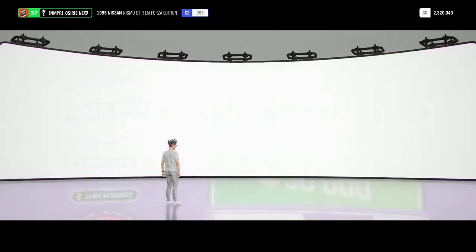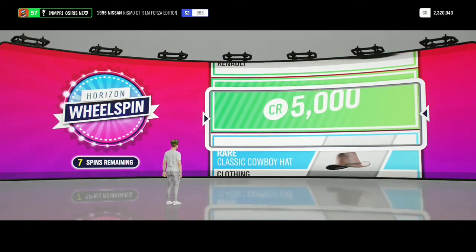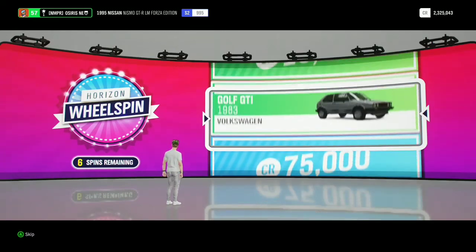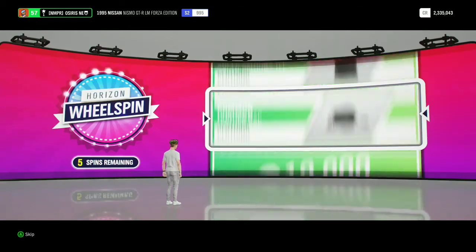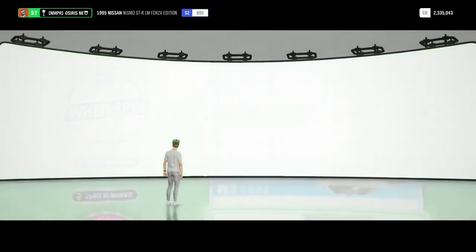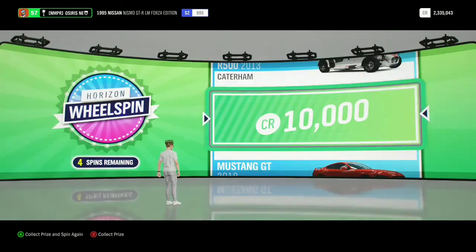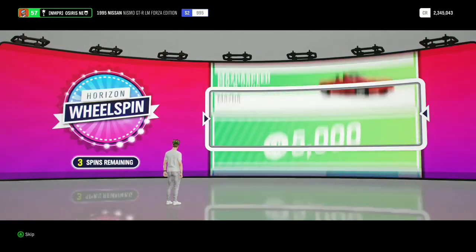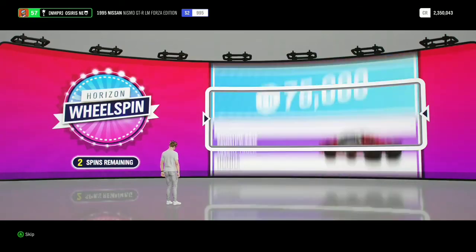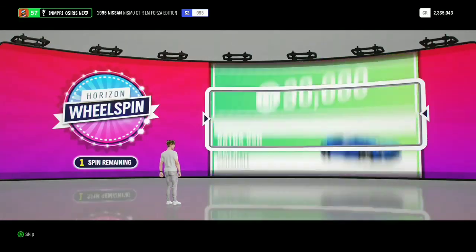Give me something good. We got those shitty shoes that look like someone stepped in bird poop. Give me something good — almost another Ford Mustang. I would be more happy with the Mustang this time because I could sell it. And 5,000 credits — oh well. Then we got 50,000 credits, that's my 50,000 I wanted.